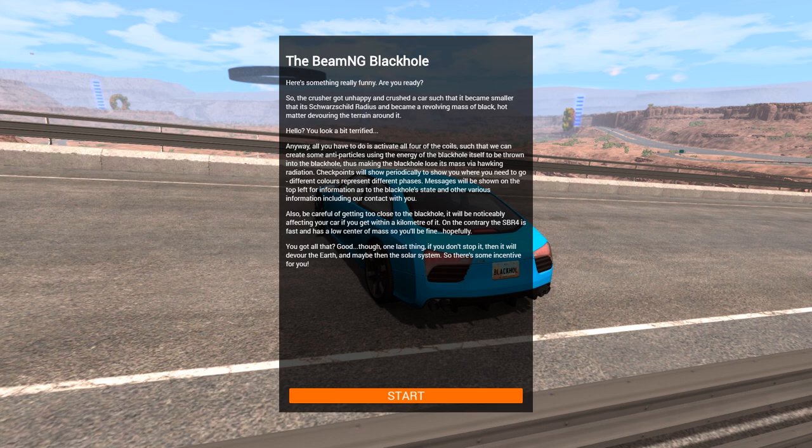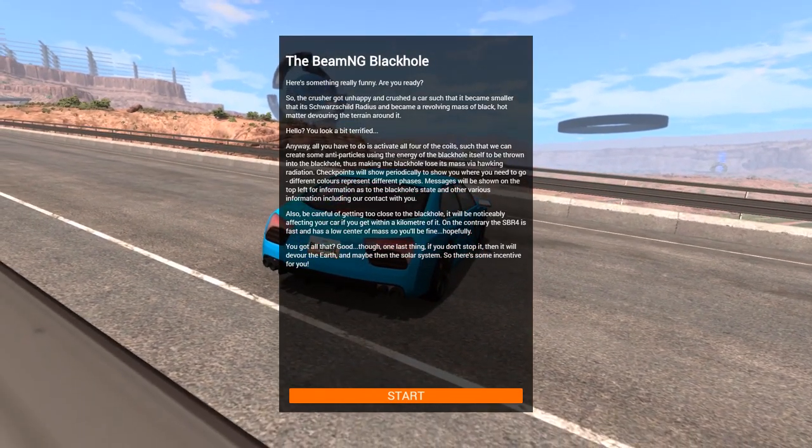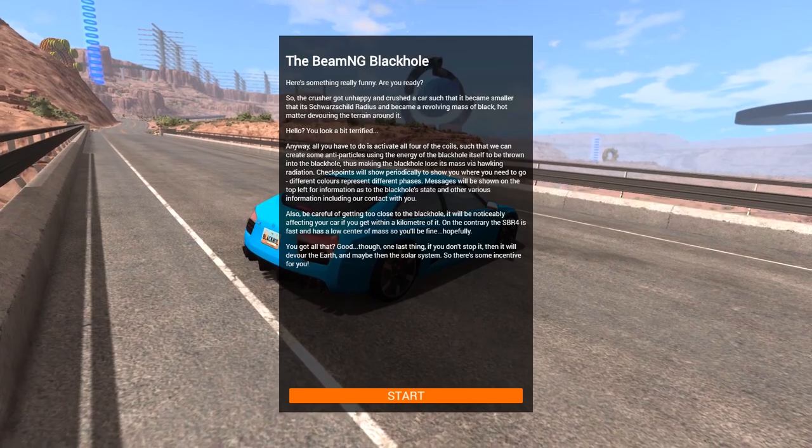Checkpoints will show periodically to show you where you need to go. Different colors represent different phases. Messages will be shown on the top left for information as the black hole state changes. Also, be careful of getting too close to the black hole — it will noticeably affect your car if you get within a kilometer of it. And on the contrary, the SBR 4 is fast and has a low center of mass, so you'll be fine. One last thing: if you don't stop it, it will devour the earth and maybe then the solar system. So there's some incentive for you. Okay, basically we're trying to save the world because a black hole formed because a car got crushed too much.